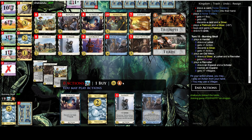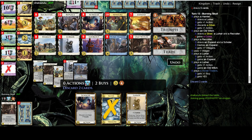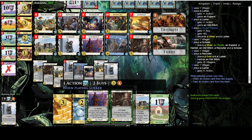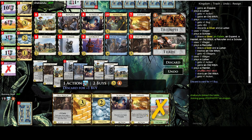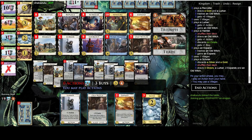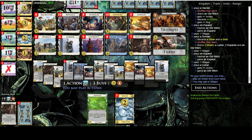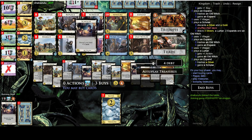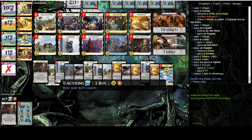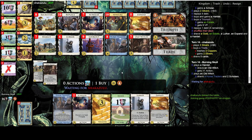So preferably that's going to be the last Old Witch I'm going to play. Let's trash this Expand and I can get it right back. I don't really care about villagers all that much because I have plenty of actions. Let's get another Expand. I can just expand all this stuff over and over again and there's going to be a glorious Triumph. Let's get another Hamlet and get another Triumph.